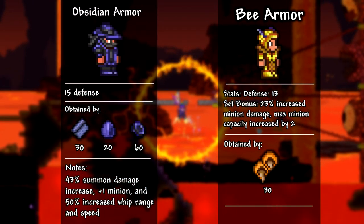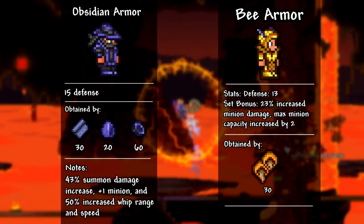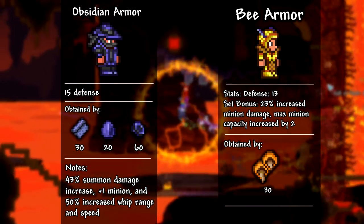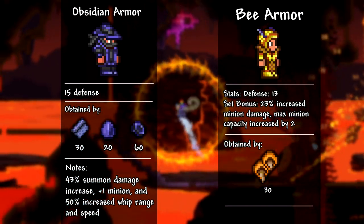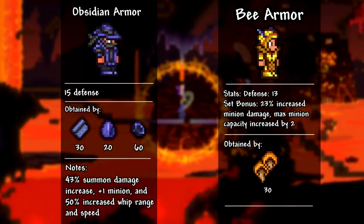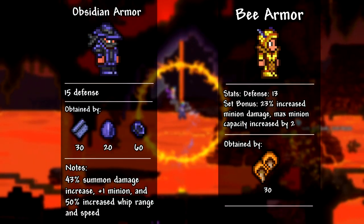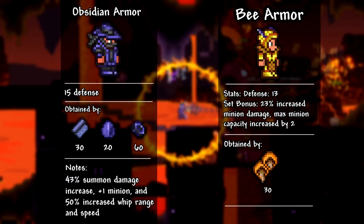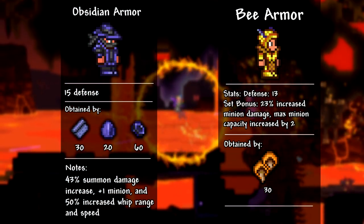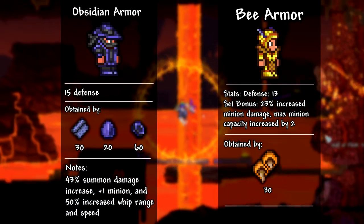Right off the bat, we can see there are a few big differences between these armor sets. First, the obsidian armor has a little bit more defense, but it loses 1 minion slot. Another big difference is the summon damage bonus — the obsidian armor has 20% more summon damage than the bee armor, which is quite a lot. Another thing to point out is the obsidian armor set bonus: it gives a 50% whip speed and range increase, which is quite nice.